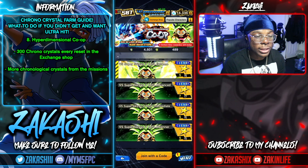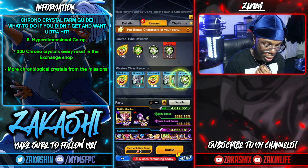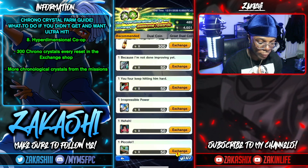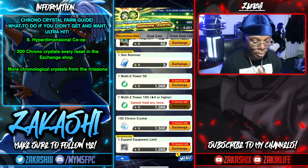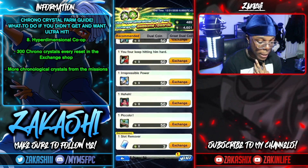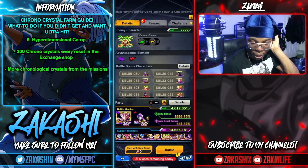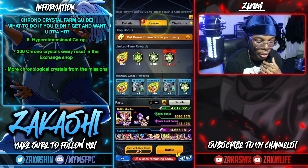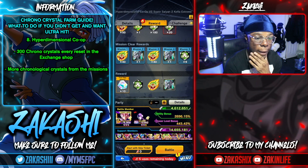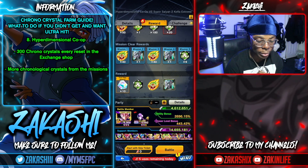For co-op, you get chronocrystals from the first-time clear of challenges. On top of that, in the exchange shop you can get 300 chronocrystals — 100 per 1,500 dual coins, purchasable three times — so 300 total for 4,500 dual coins. People don't always play co-op because it's tedious, but the platinum equips now in the co-op shop make it more valuable than ever. I advise doing your three daily co-ops every single day — that's the most efficient use. You don't need to grind it beyond that unless you want those equipment pieces.